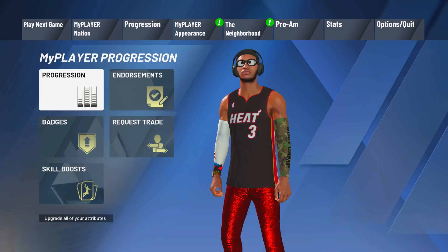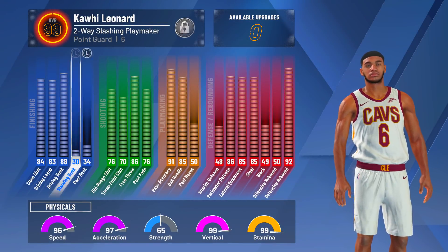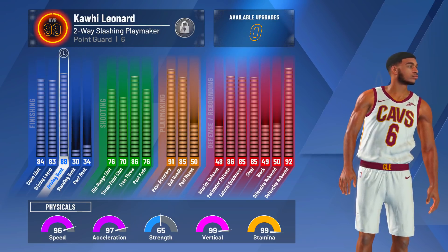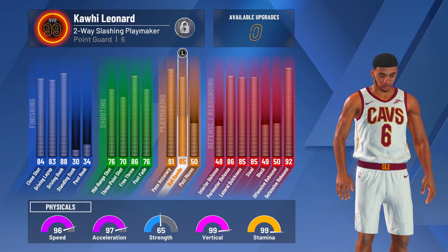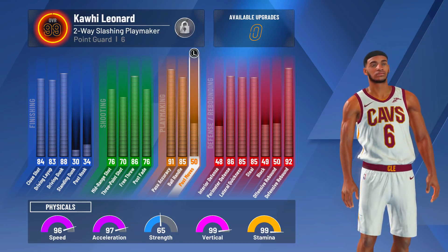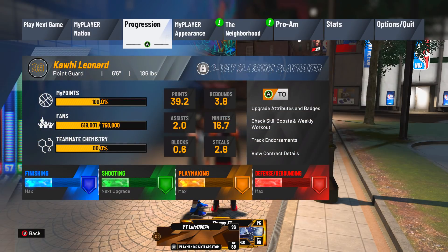Now I'm going to show y'all my attributes and then get right into the gameplay. Keep in mind I'm not 99 overall — I'm just 99.0. Here are my attributes: 83 driving layup, 88 driving dunk so I can get contact dunks, 73 three-point shooting, 85 ball handle, 85 steal, 92 rebound, and 86 perimeter defense. With that being said, let's get right into the video.